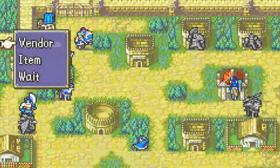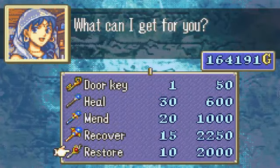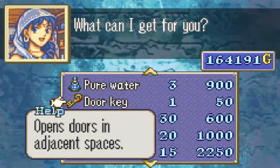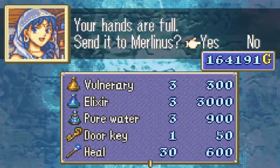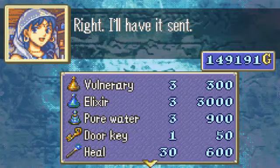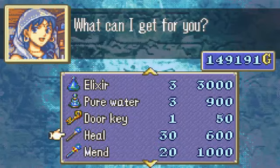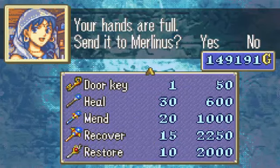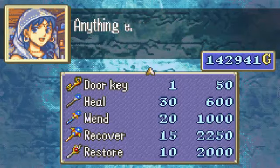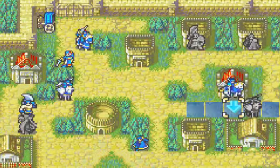I don't think I need anything in the way of storage. I'm going to go to another vendor — this vendor sells Elixirs. You might want to buy elixirs — three, four, five — ten elixirs will exhaust all the extra money you got. Let's go. Two Restore staves, one Recover staff, and a Physic. That should be enough.